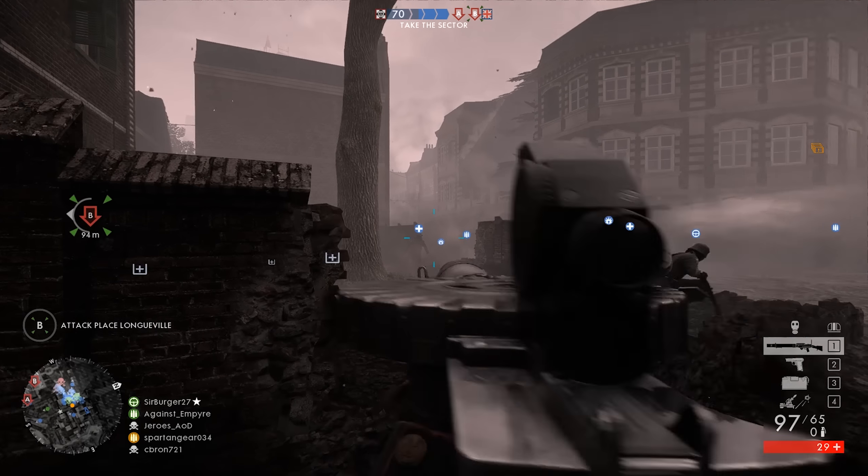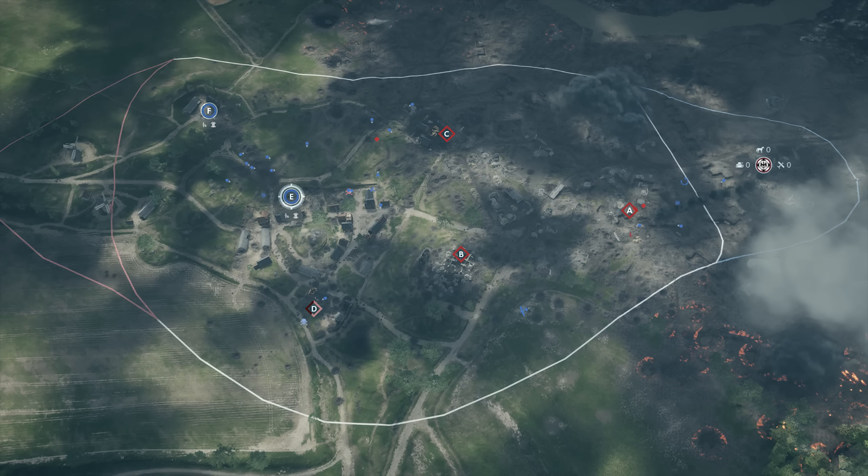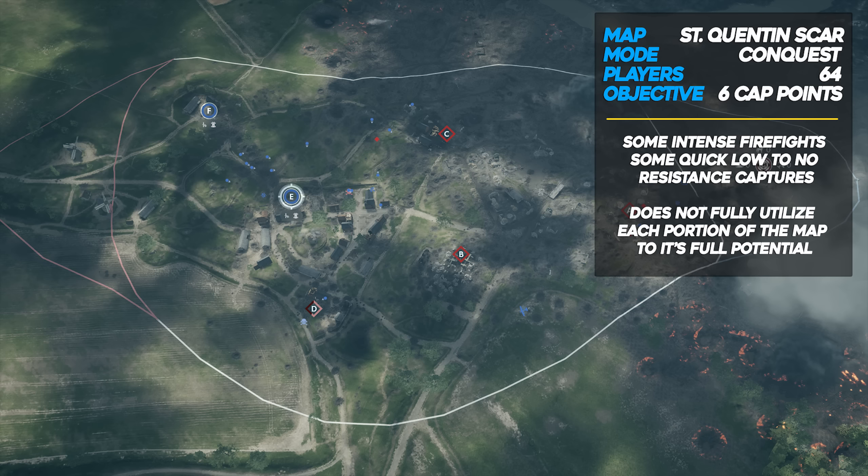Let me explain, and even better, let me demonstrate. Let's take a look at the St. Quentin Scar map as it functions inside Conquest. We've got six capture points — A, B, C, D, E, and F — spread rather generously across the map, and 64 players who will also be spread generously across it. Conquest, as anyone who plays it knows, is very much a roller coaster ride — you might have outstanding firefights around one capture point, and 50 minutes later you might capture two points with little to no resistance. It's this constant up and down, simply the byproduct of 64 players on a large environment with capture points spread very far apart.